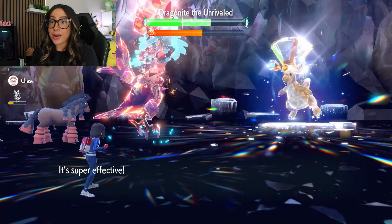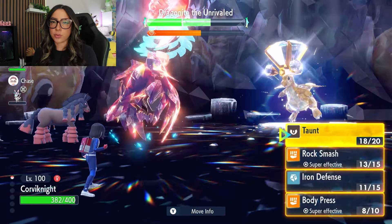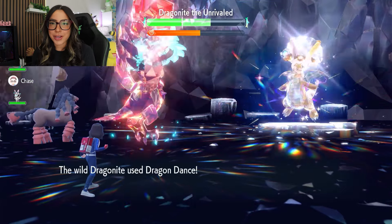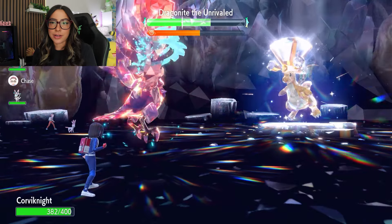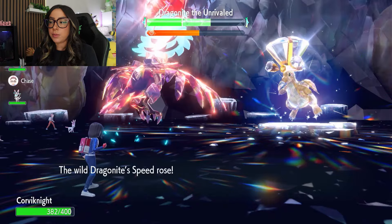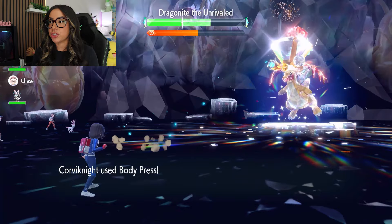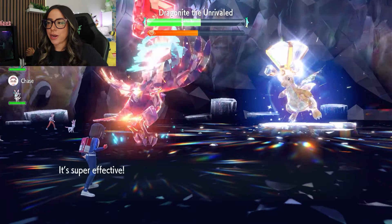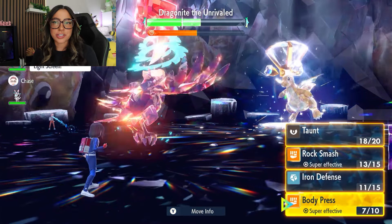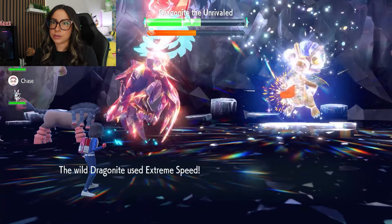We are getting the HP recovery from our Shell Bell too, so we don't have to worry about HP either. Like I said, you're just going to spam Body Press for a while until the raid ends. I would recommend using a PP Up if you haven't — I didn't, and I literally went down to my final Body Press just because I had to get through the shield. Also, if you do get hit by something like Thunder early on, I would recommend using a Heal Cheer. And if you do get confused by Hurricane, I would just restart the run so that you don't have to deal with that.